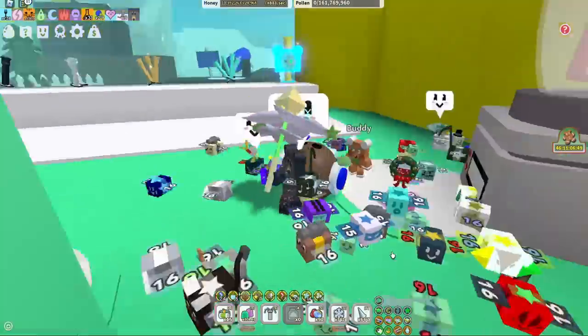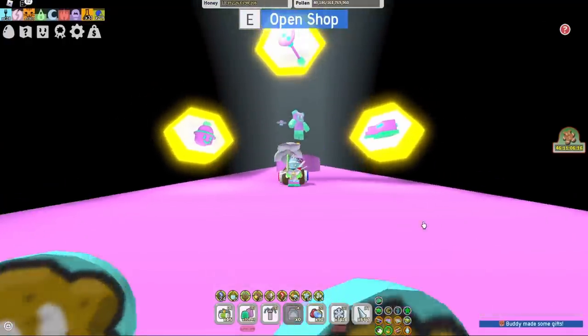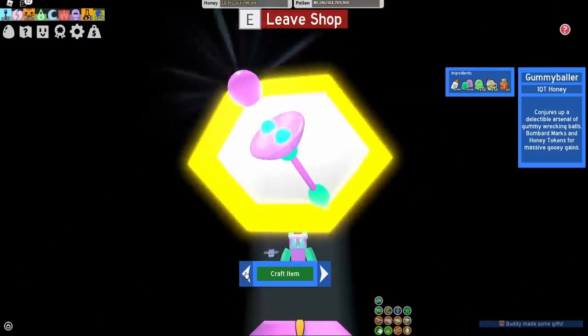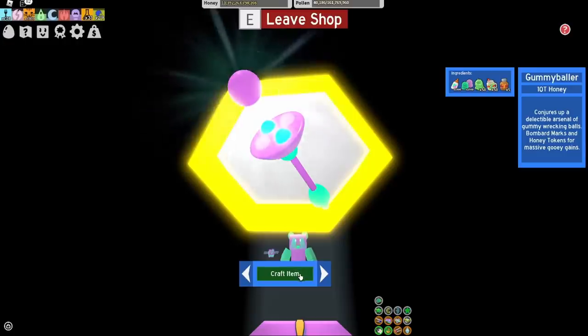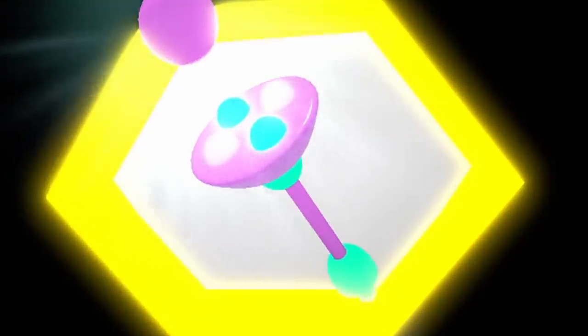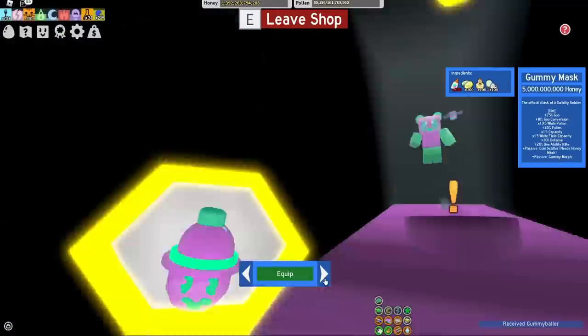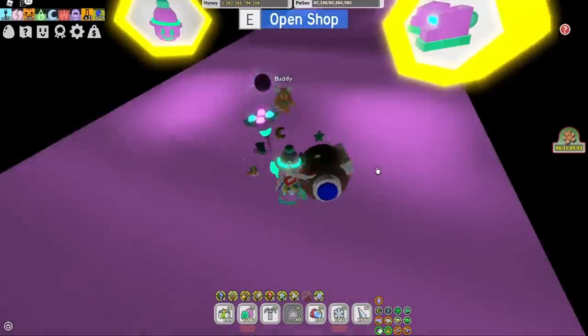Let's go shopping - I'm super excited, this is the moment, my first end game item! Let's open the shop - we've got everything we need. It's 10 trillion honey. Let's craft the item - boom, and it's equipped! Let's equip our mask as well while we're here.